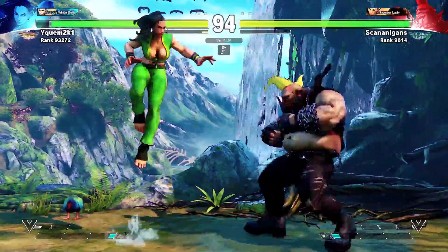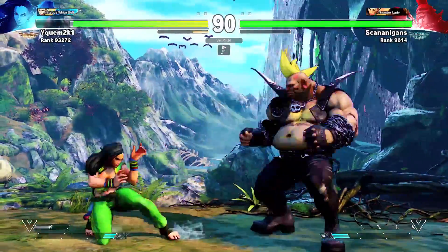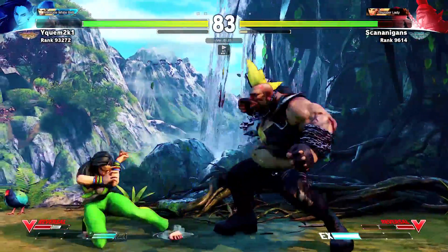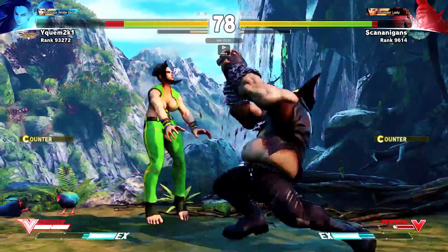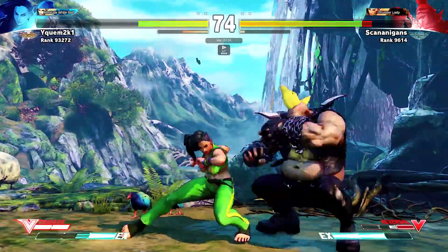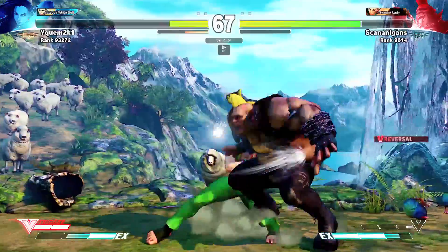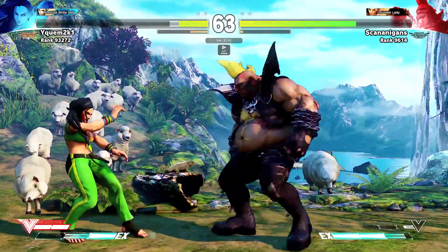While Birdie is marred with generally unsafe specials and sluggish normals, his greatest weapon is the deceptive range at which his offense works. Birdie is best played not as a pure grappler, but as a character with a focus on footsies and hit confirms. Perhaps his single biggest weakness is that he has no normals that hit low that can be cancelled into his specials, so without setups into his Bull Drop, your opponent has virtually no reason to ever block high.